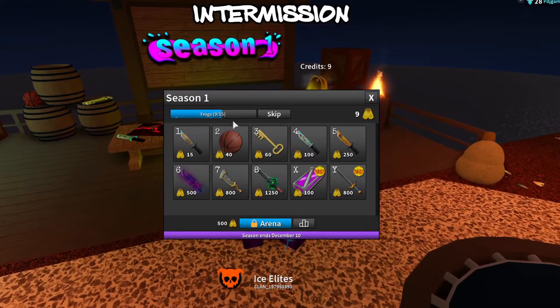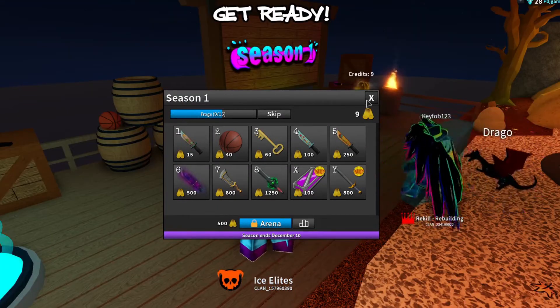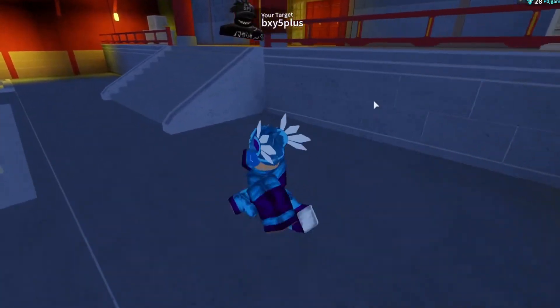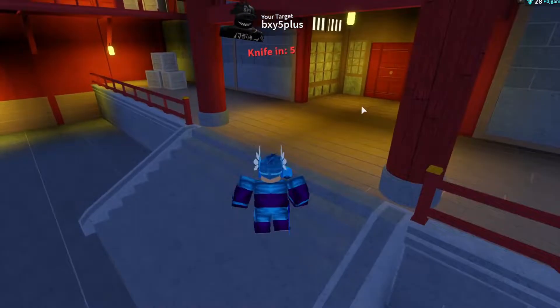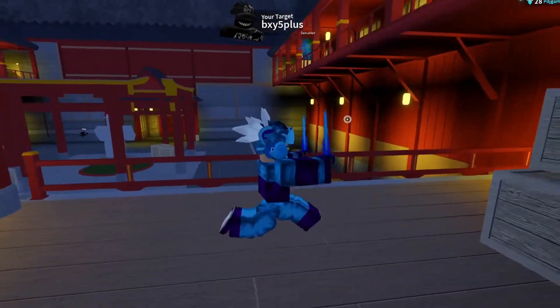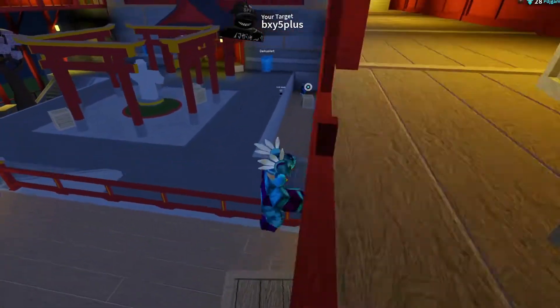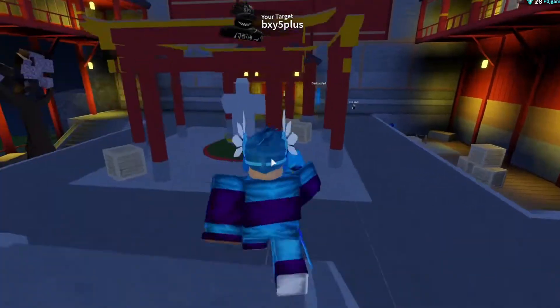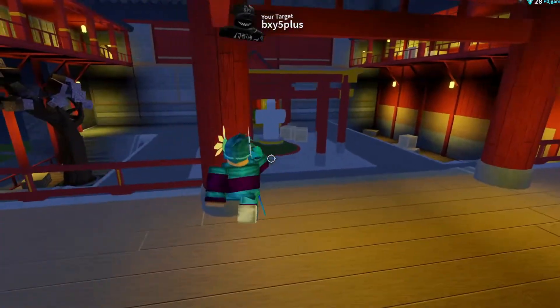As you can see, I already have nine credits for the season — I need 15 to get the Frog's Knife. I like how it has tiers and everything. I really like it and I think they should continue to do this. Alright, this guy's our target. We get our knife right now — let's try to get this win. Is that him? No, it's not. That was the wrong player. Oh no, that guy's trying to go after me.